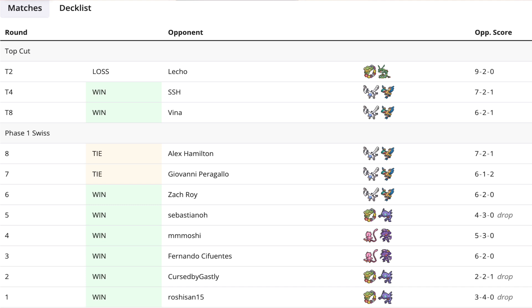After going undefeated, a couple of IDs helped get right into the top eight. In top eight and top four, facing another Lugia back to back, the pilot was able to win both of those matches — having a big lightning attacker is super helpful against Lugia V Star. Then right at the end, taking the final loss in the best of three to a Lost Zone Box Rayquaza.